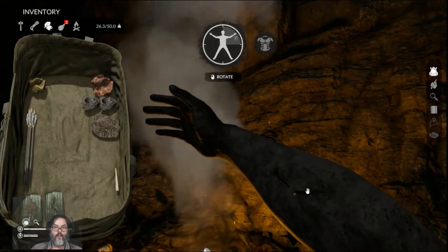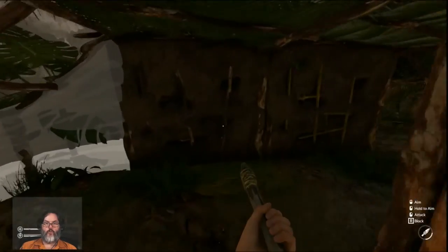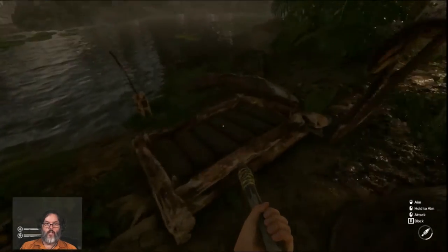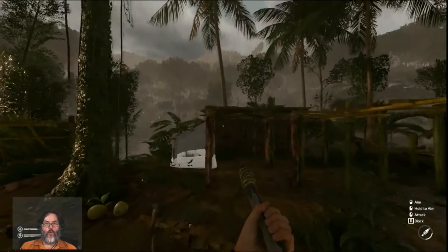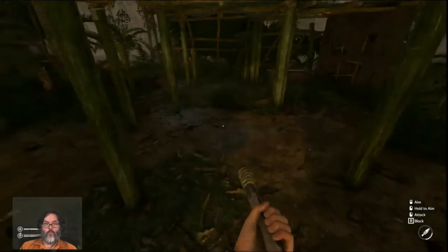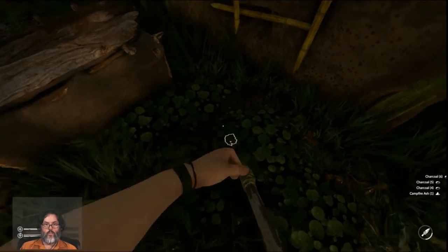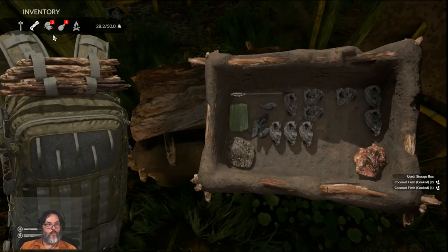Now we're looking at the iron, but I also wanted to show you — I finished two mud walls. In my mud video we built the frame that makes the mud, and you can see it makes six bricks. It takes seven to make one wall, and each time you make the bricks it takes a campfire ash. I'm storing that charcoal in the box here.